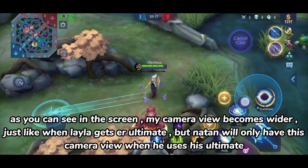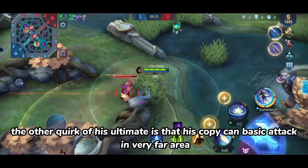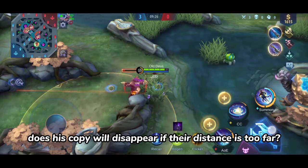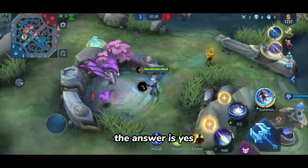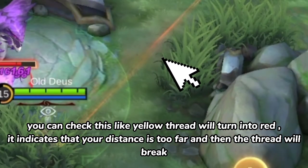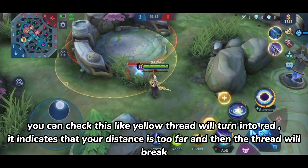Another quirk of his ultimate is that his copy can basic attack from a very far area. Does his copy disappear if the distance is too far? The answer is yes — you can check this via a thread that will turn from yellow to red, indicating your distance is too far, and then the thread will break.